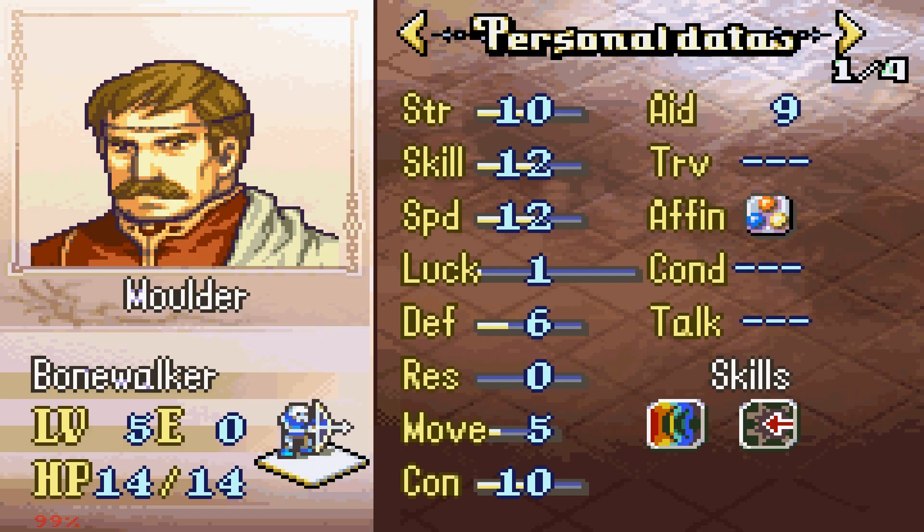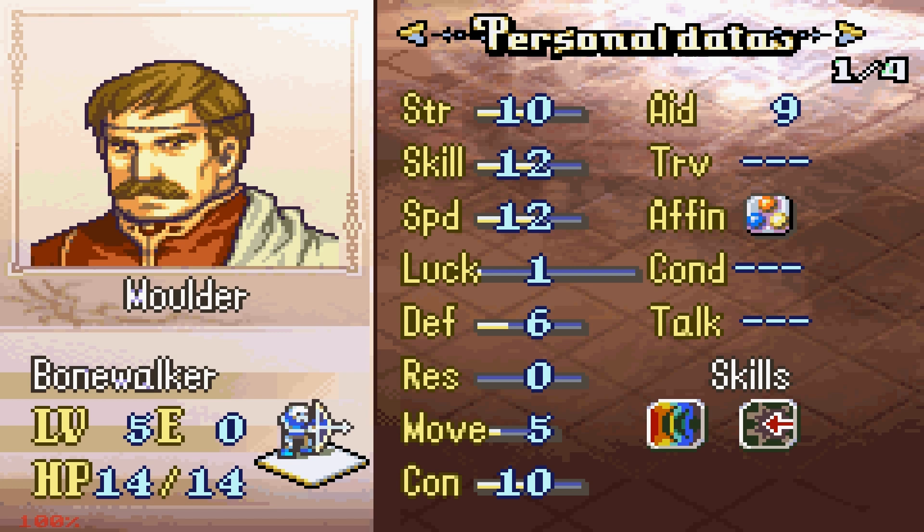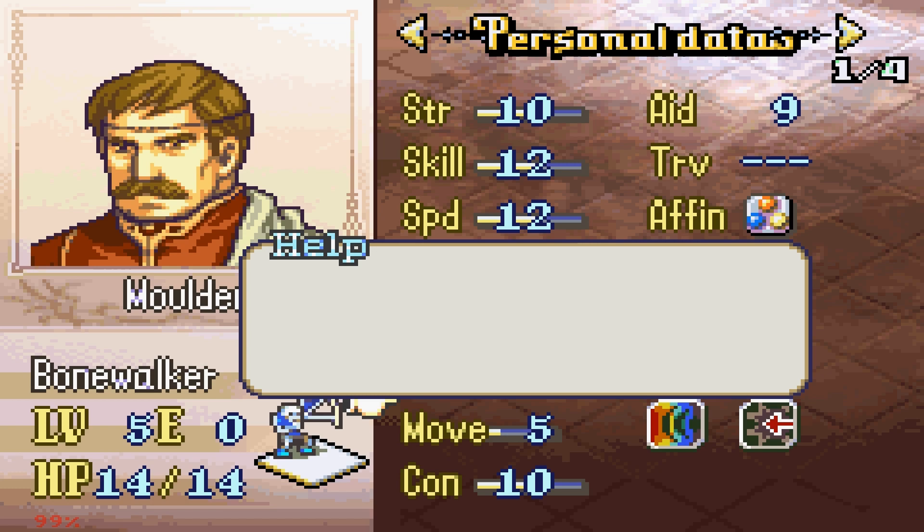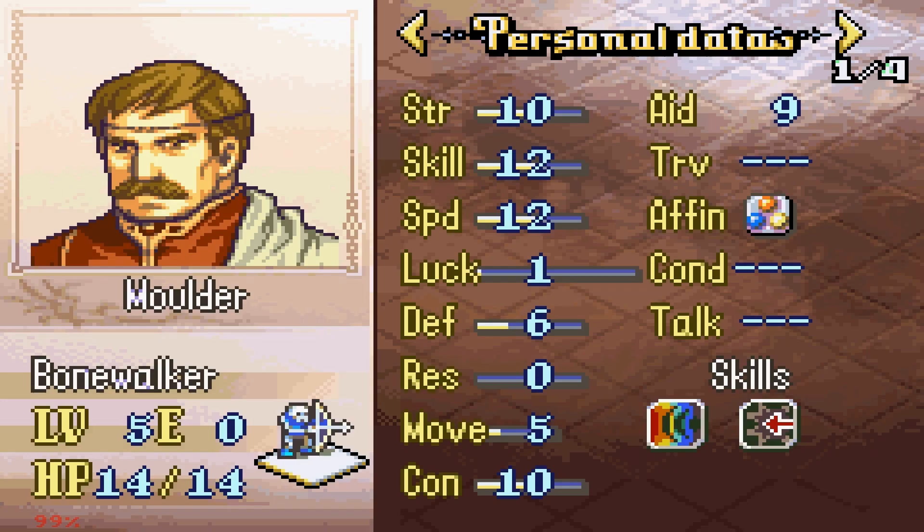We have Boulder — he's a Bone Walker. Look at those stats: 10 Strength and 12 Speed, actually pretty good. 30% Strength, 40% Skill, 45% Speed, 30% Luck growth rates. This is a pretty decent unit. And is that Rally Spectrum I see? Oh my god, he has Rally Spectrum! This is actually legitimately insane.